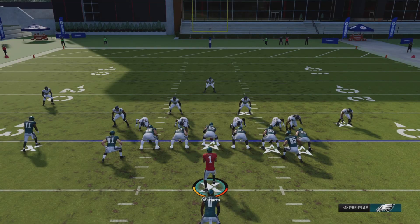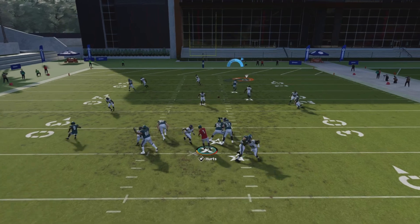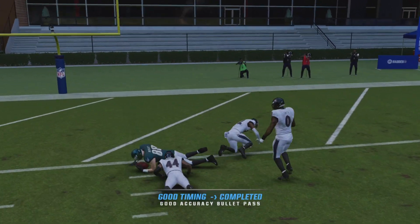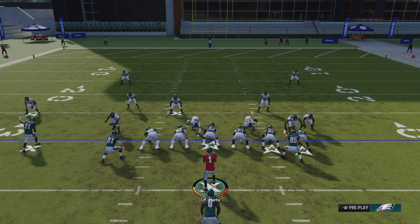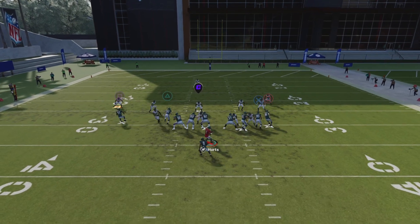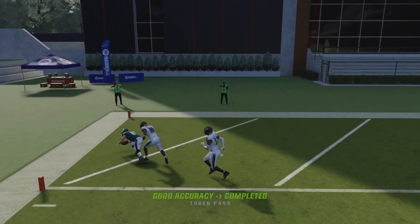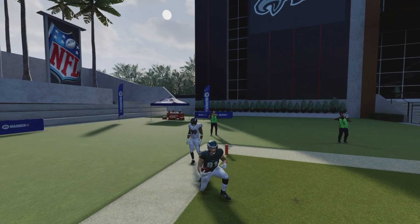That is the fade. This is versus cover one. You can either pass lead it and throw it deep over the top, or you can rocket catch it and get an AG catch. And then also a lot of times Grant Calcaterra will cook his man on a deep corner versus cover one or cover zero.